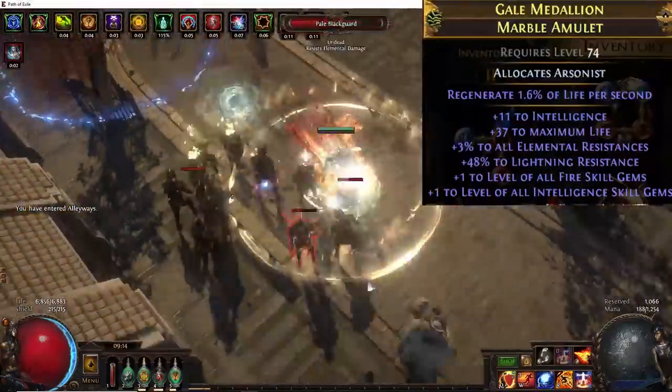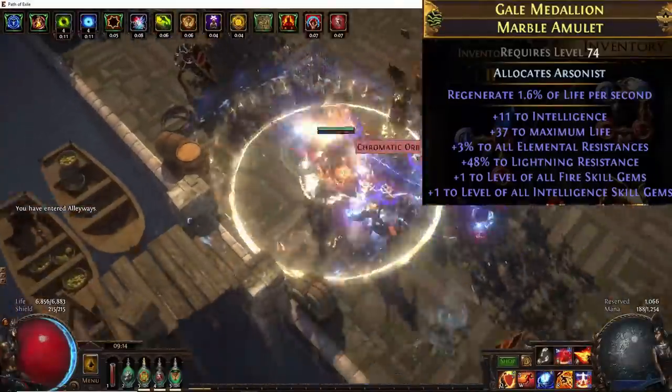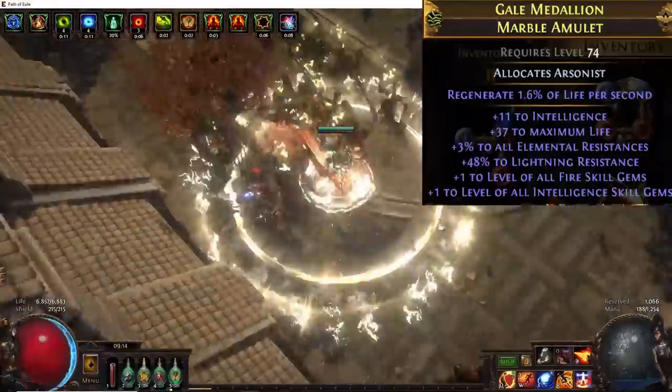For the amulet slot, start out with something that just covers your life and resistances. Then ideally when you get more currency, you want to have a plus two amulet, and eventually a plus two amulet with fire dot multi, fire damage, regen, and life.